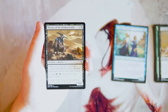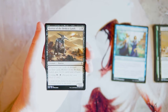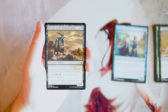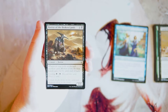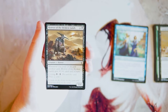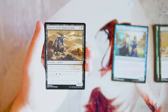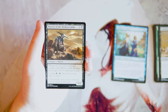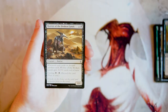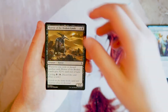Horror of the Broken Lands is a 4/4 for four in black. When you cycle or discard another card, it gets +2/+1 until end of turn, and it also has cycling for one black. Because there's so much cycling and discard in this set, you can often pump this up to a 6/5, which is great. It's technically a five-drop but cycling makes it flexible. So far, I think this is the pick from the commons.